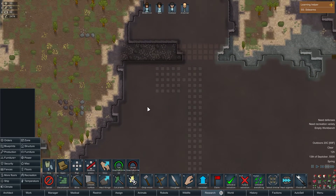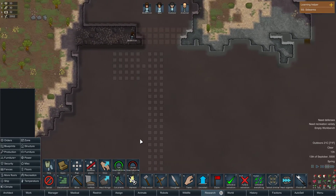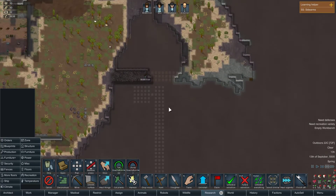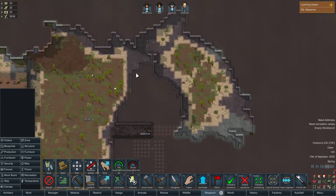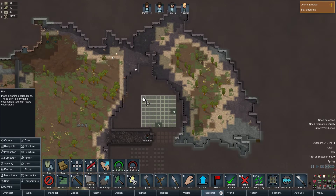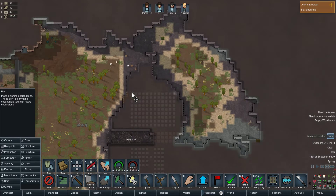This is not quite there. But yeah, I could just keep going to the south here. I could turn this into a rec room sort of area — big dining room, table thing. Research finished — batteries! Yay!